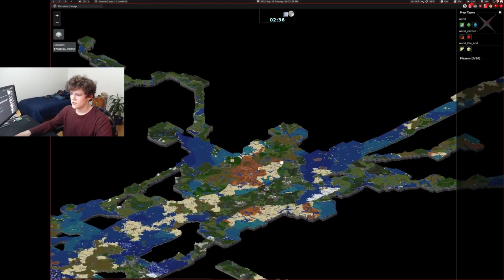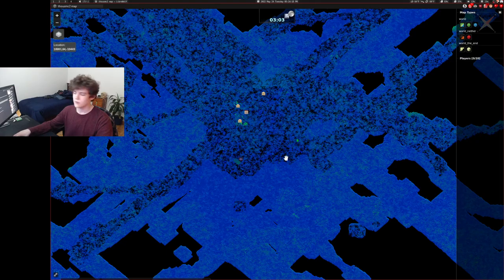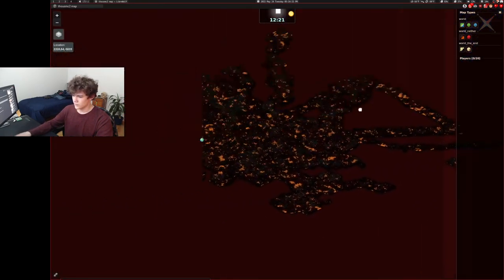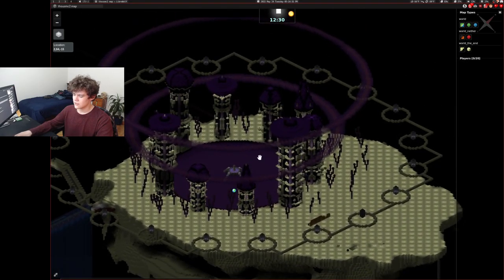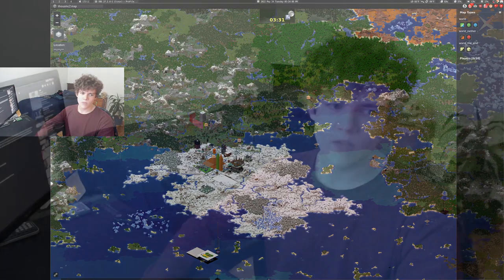You can also see the underground map — I'll probably disable this, but you can view it if you want. The blacker areas are 1.18 chunks, so where people have been in 1.18. I think it might be useful to tell where new chunks are versus where old or new chunks haven't been loaded yet, like over here. I also got the full nether here, and we've got the end — not the full end, just some of it — because I don't want the outer end islands to be exposed. But yeah, it goes crazy.